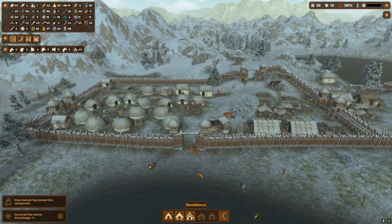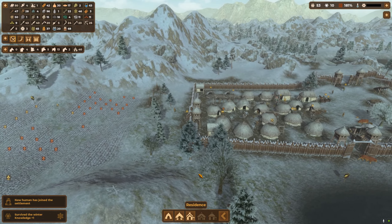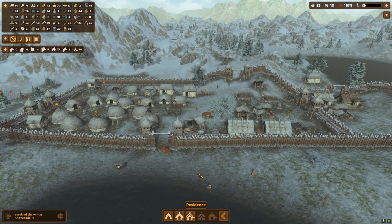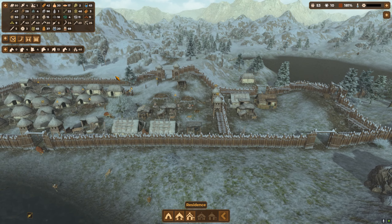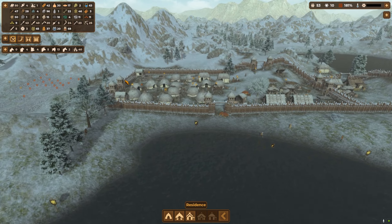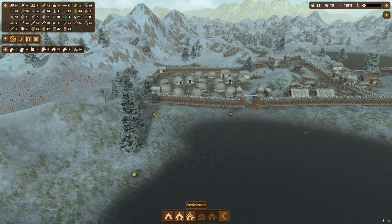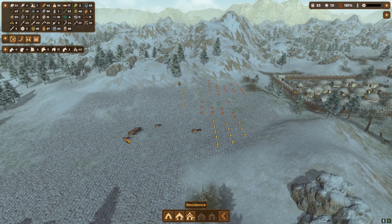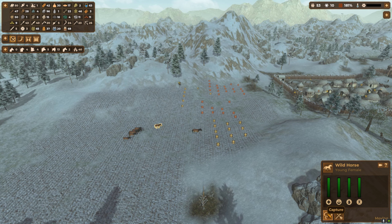Hello beautiful people and welcome back to Dawn of Man: The Northlands. We've just hit our 10 points. Everything's pretty stable, it is just coming into spring now so we'll start to do the planting. We'll see how that gets on — I kind of want to try and get as much as I can, but we'll obviously still capture a couple of these little horsies.